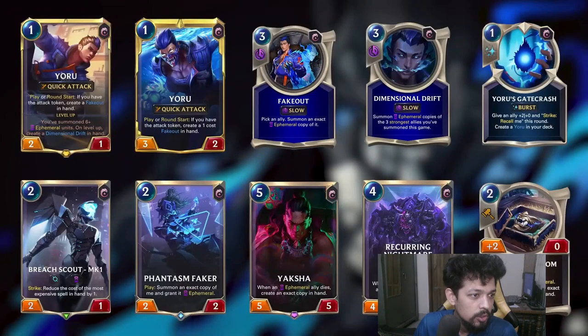Yoru starts with quick attack. His basic cards include 'Fake Out' and 'Dimensional Drift'. If you have an attack token, the creator won't cost Fake Out in hand — that's the empowered version. And the attacking mode gives a given ally plus 2.